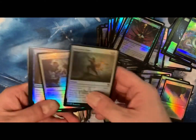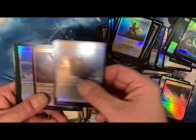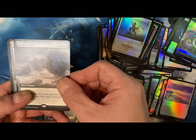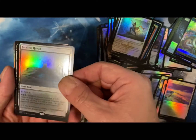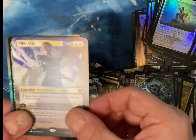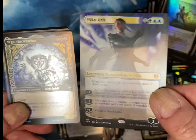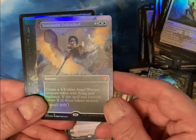And the last pack of the box — Collector Box Extraordinaire. The Bears of Lijara. Graven Lore. Faceless Haven. Vago. Oh, there's one of the Planeswalkers — Niko Aris. Very cool, I am happy with that. And there's another Starnheim Unleashed — foil full art. That is so cool.